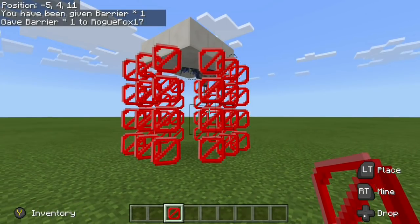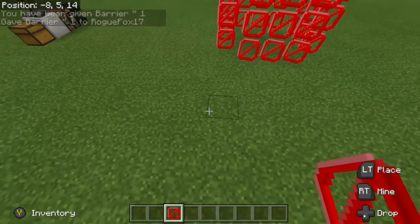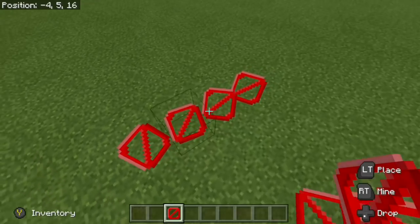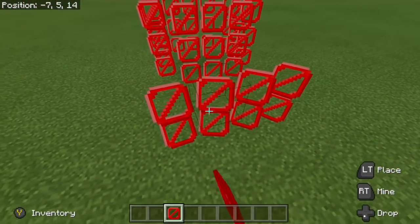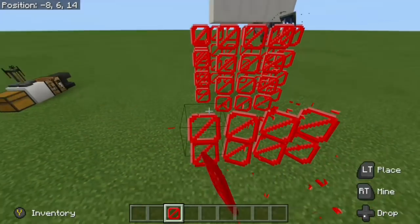It gave barrier one to Rogue Fox, and now we have three barrier blocks. This is very cool — it places down like regular blocks and just follows you around, which is kind of cool. You can stack them on top of each other, and you can prevent players or mobs from going to certain areas.